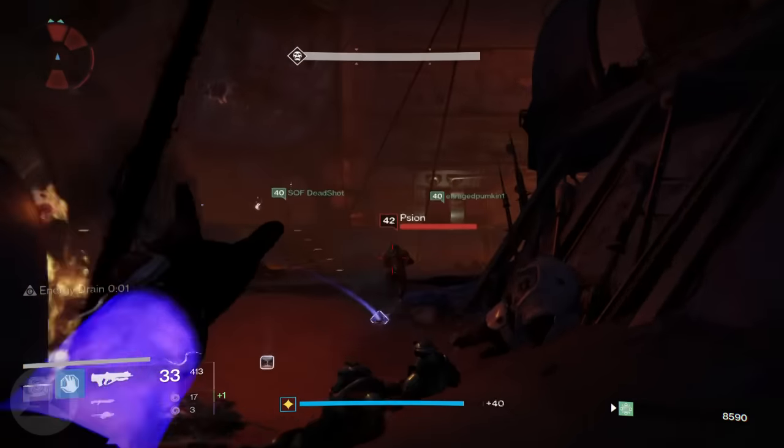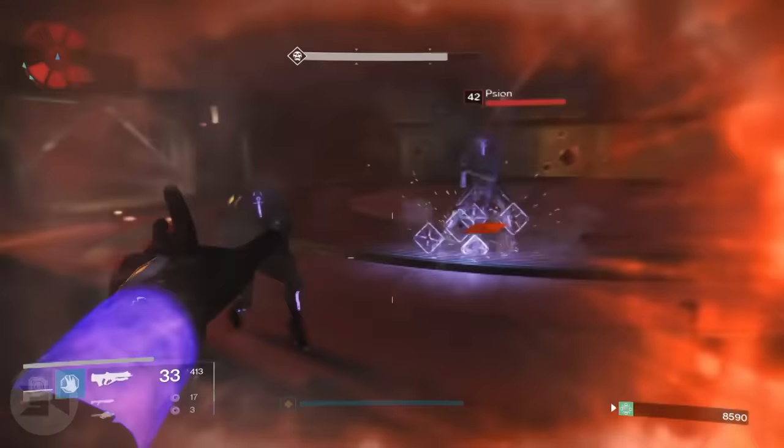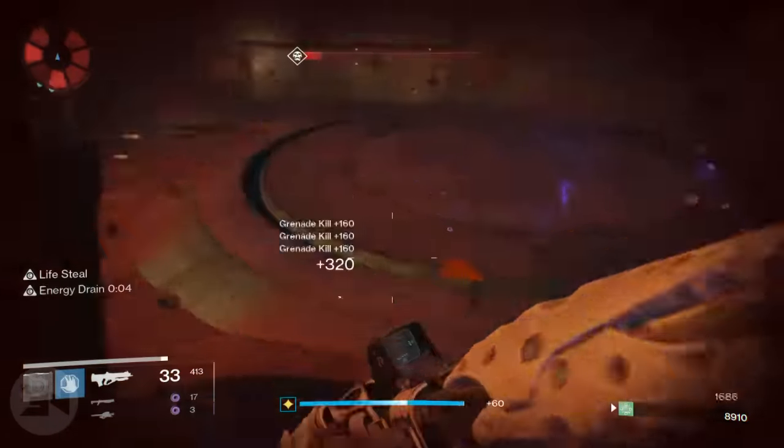Each of the Scion Flayers has their own shield color — there's the Solar, the Void, and the Arc Flayer. The boss will draw his power from one of them.